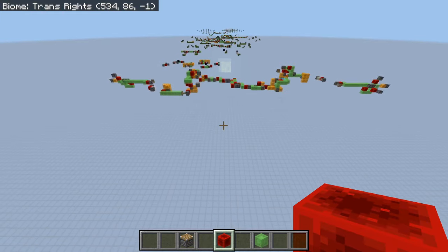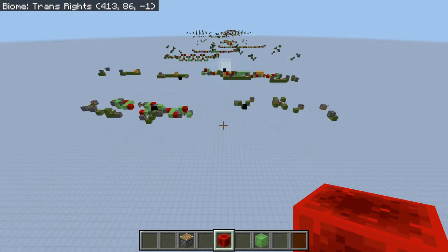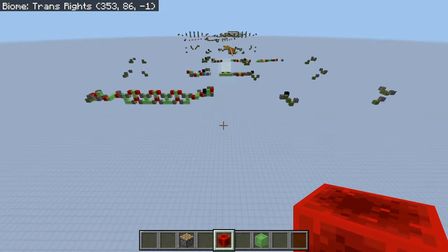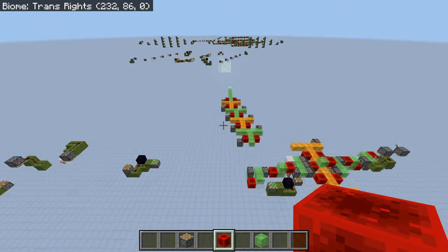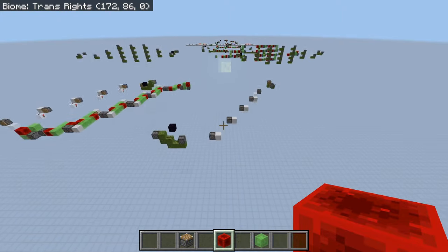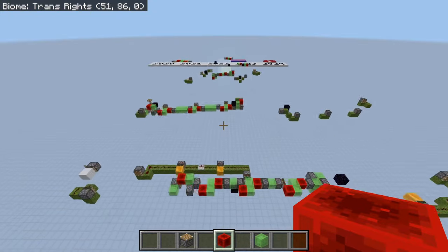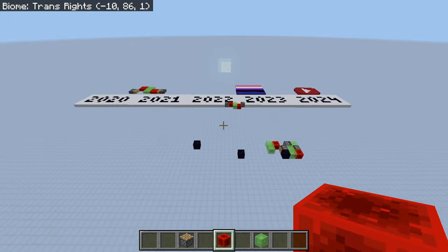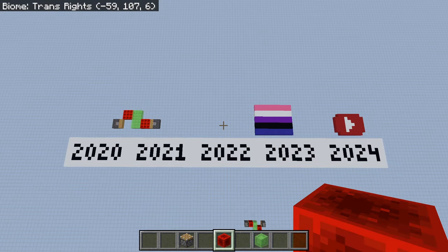Hello everyone. Today we're going to be talking about something that a lot of people have probably assumed to be impossible: observer-less two-way flying machines on Bedrock Edition. I've actually been using this stuff for quite a while now, though I ended up putting off publishing any of it until now because it was only recently that my mental health would actually allow me to do that. But the underlying problem has been resolved, so today we're going to at least summarize the basics of what I've figured out over the past few years.